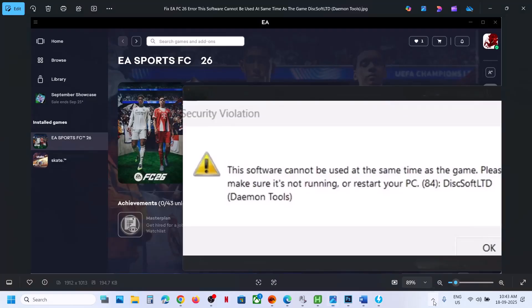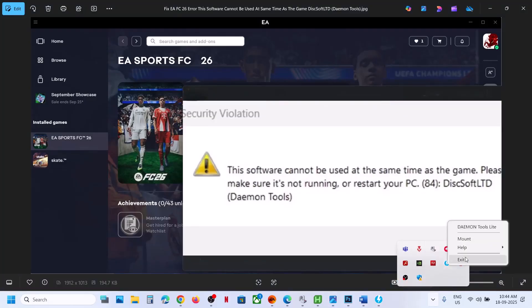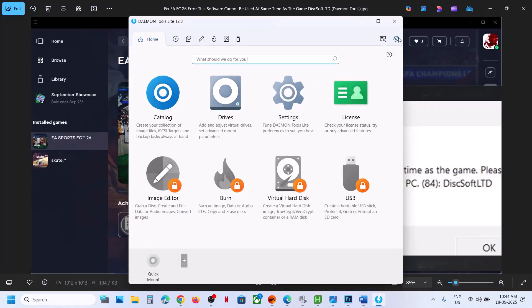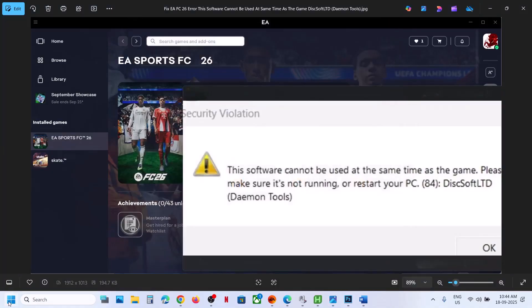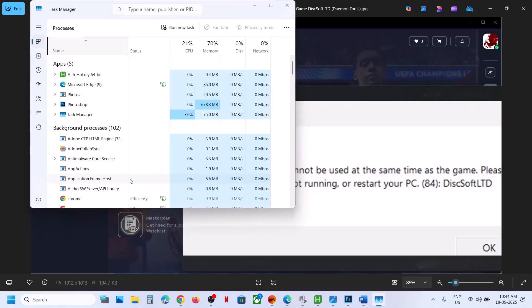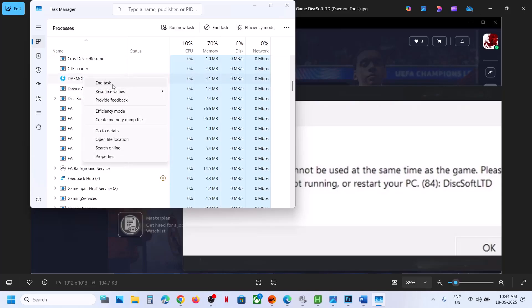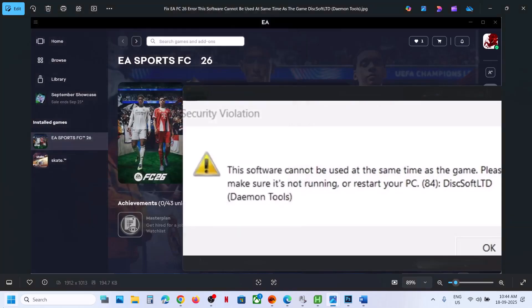Click over here and if you see Daemon Tools running in the system tray, right-click it and click Exit, then click Yes. If it's still running, right-click on the Start menu, go to Task Manager, find Daemon Tools, right-click it, and click End Task.